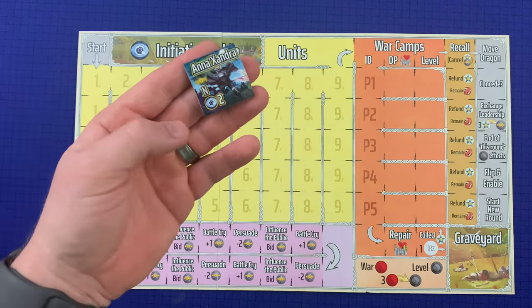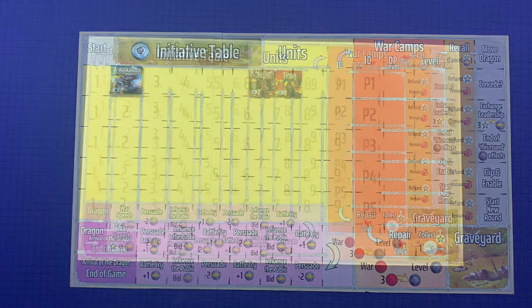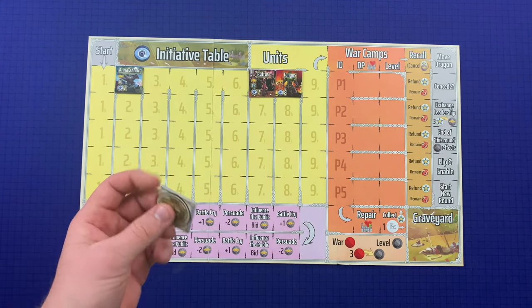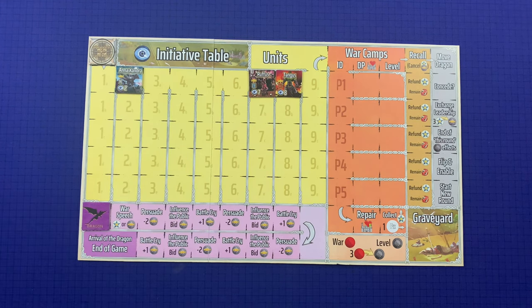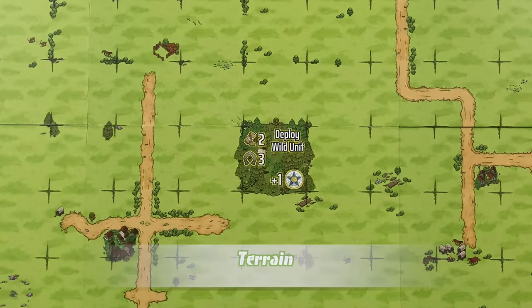The player places one of their Warlord ID pieces directly on the camp, and their other one — using the initiative number — on the initiative table. After all players have received their components and placed their Warlord ID tokens on the initiative table, place the current turn indicator on the top left corner of the initiative table's start slot. Place the Dragon token in the bottom left corner, and the game can now officially start its first round, beginning with the player whose Warlord has the lowest initiative score.